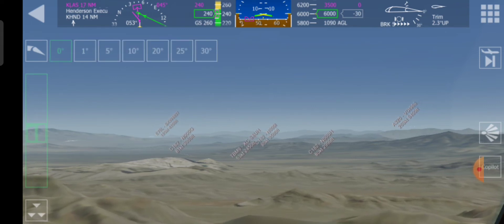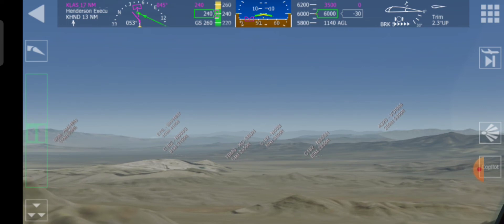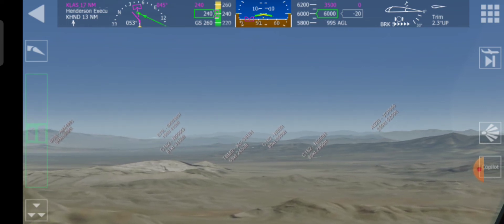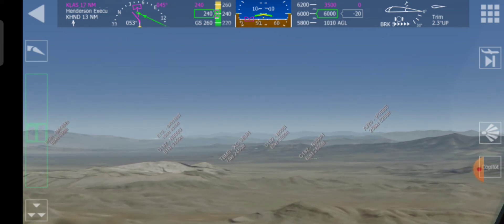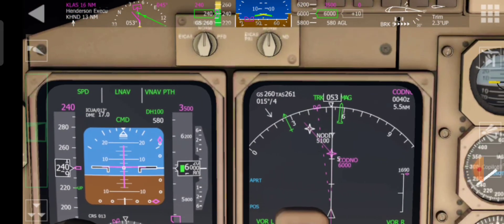Let's check the flaps. I'll put the gear down now. 6,000. We'll start the turn to the left, and we should start descending in a second. With any luck.